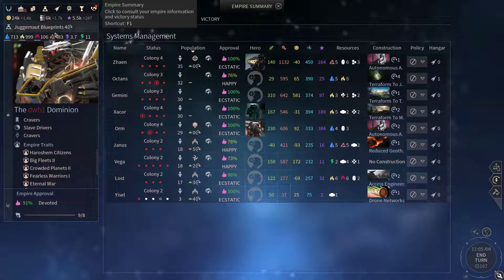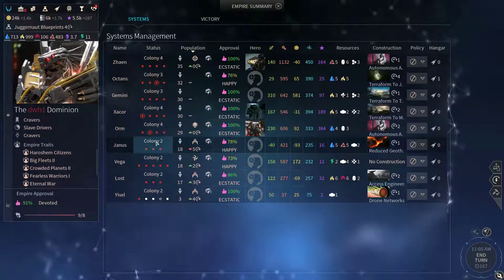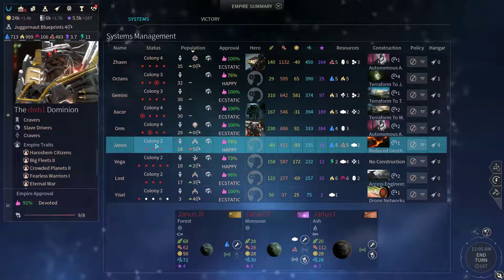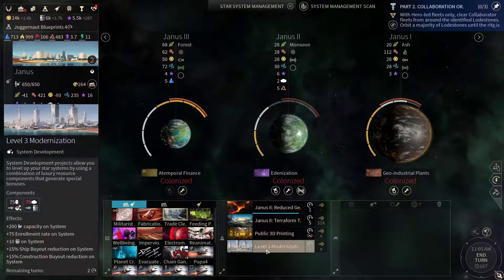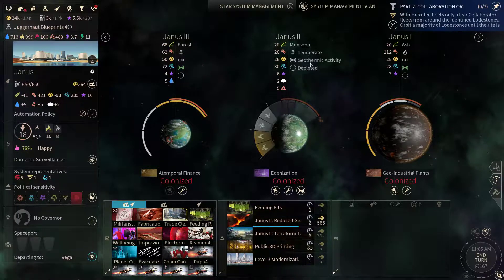We can get another level 3 modernization, so let's take a look at our Tier 2 colonies — this might be good. Let's get the feeding pots rolling as well. Let's remove that geothermal activity — never mind, we are already reducing it, so don't travel there.